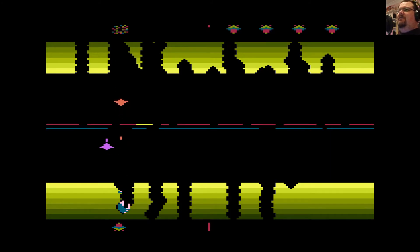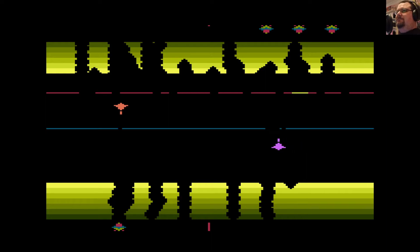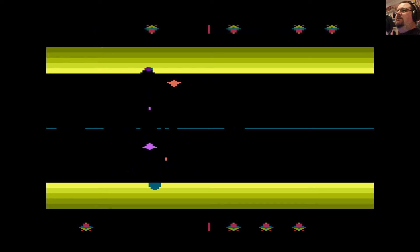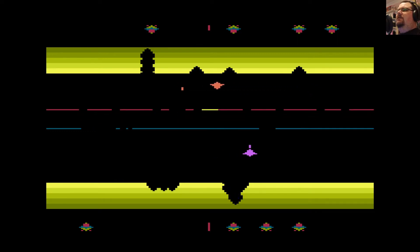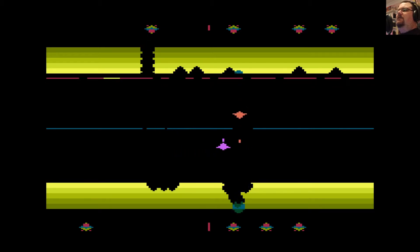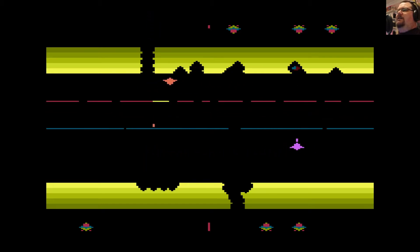One more and victory is mine. Through the hole — thread the needle — victory is mine! What an enjoyable little game. Let's reduce the number of droids and the number of layers by a bit and see what difference that makes. So this time each side has a random arrangement of droids and fewer layers of barrier. And the randomness means it's likely to be asymmetrical as well, which is nice.